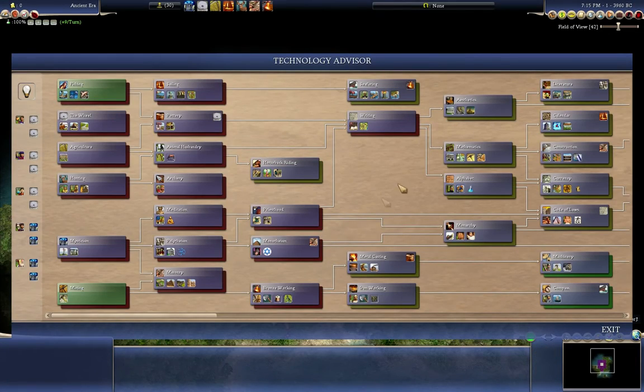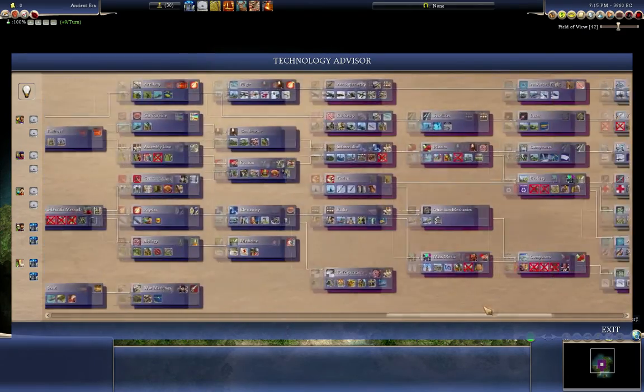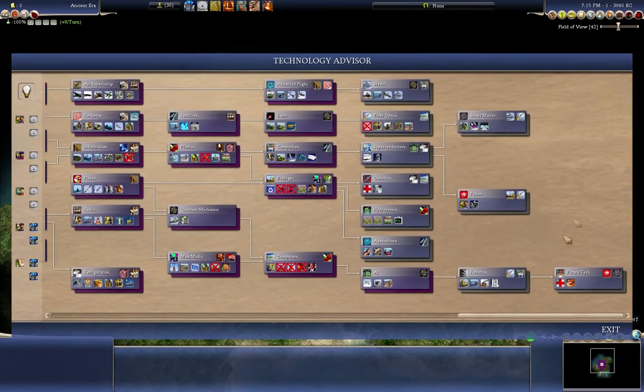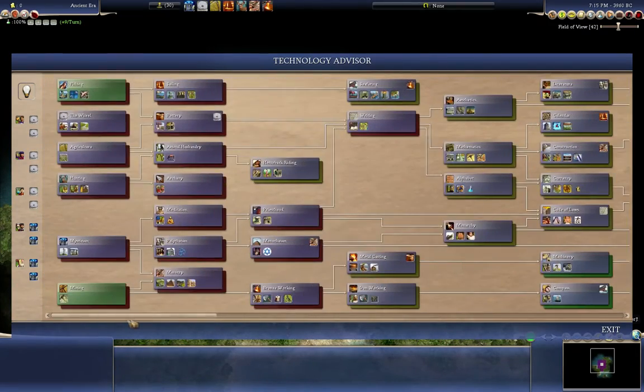Here's our technology tree, the massive thing of doom and destiny. There are technologies all the way through the ages up to the information age and fusion. If you want to win a science victory, you have to build things like SS thrusters and SS casings for the spacecraft, and launch the first spacecraft to Alpha Centauri before anybody else does. That's a long ways off.